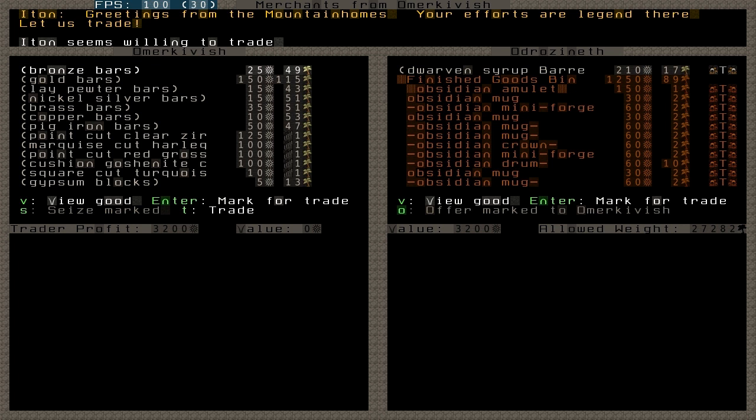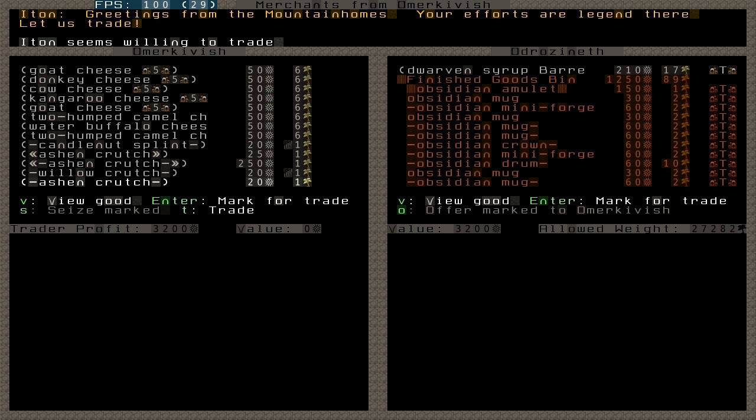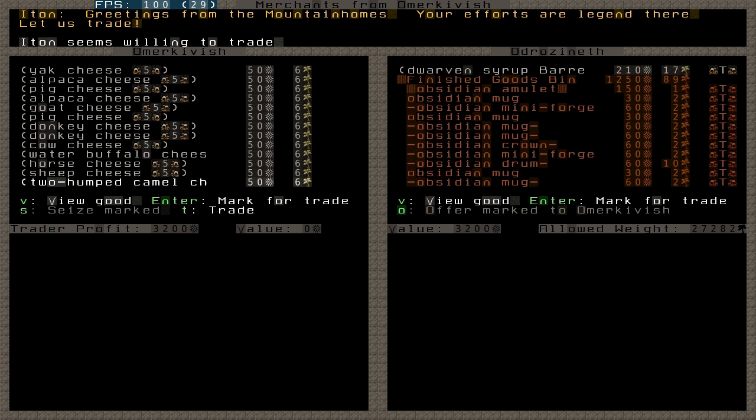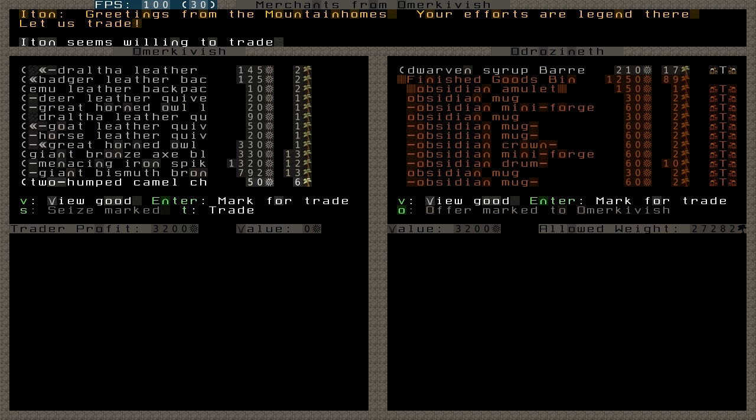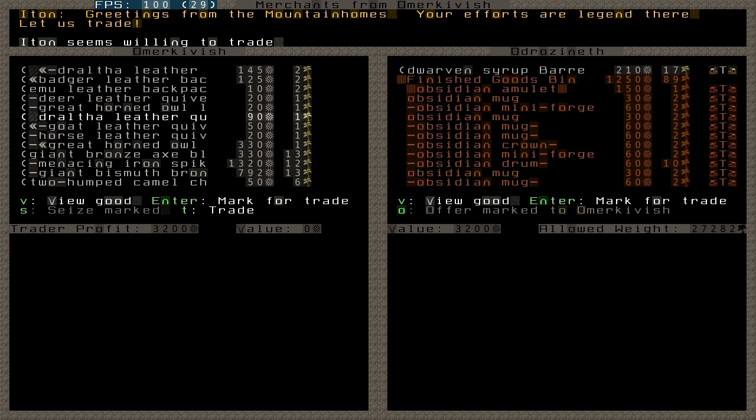Now, what will we trade from them? I'll first see if they have items I really want. A dwarven caravan usually brings a whole lot of food, so if you have a hard time creating food in your fortress, trade for it — it's very cheap. It's also good to trade even if you don't absolutely need food, because the caravan brings a whole variety of different kinds of food, giving variety to the dwarves' diet and they like that. There are a whole lot of different cheeses here, which would make dwarves happy.